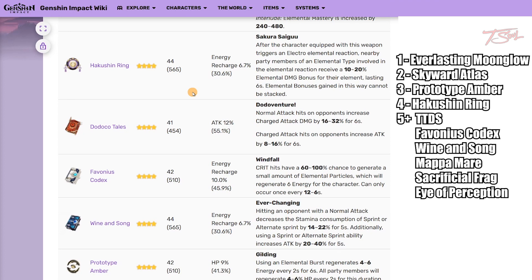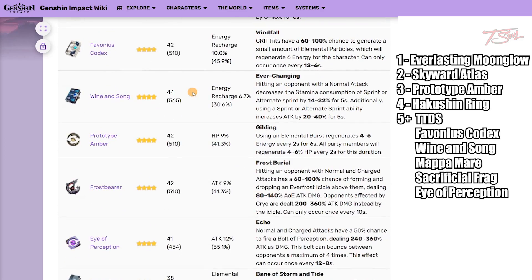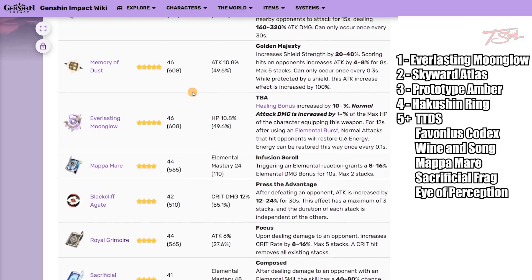Here is a list of viable weapons. There isn't a huge gap between many of them, so pick the ones you have available. You want to aim towards elemental damage, HP, or energy recharge.